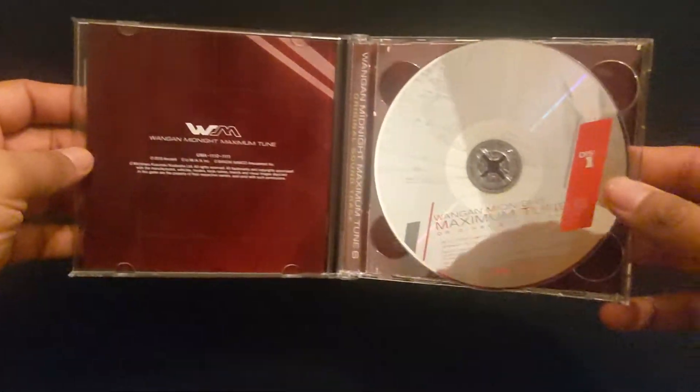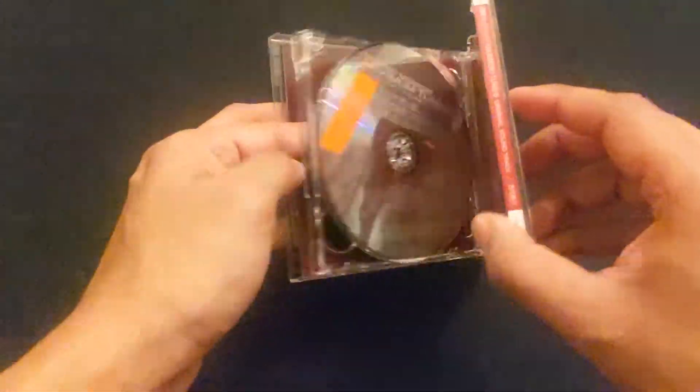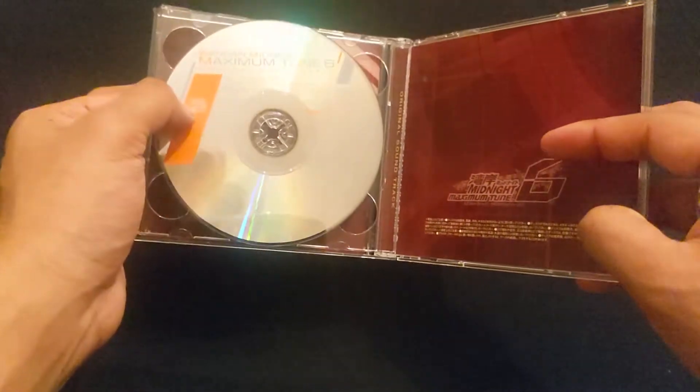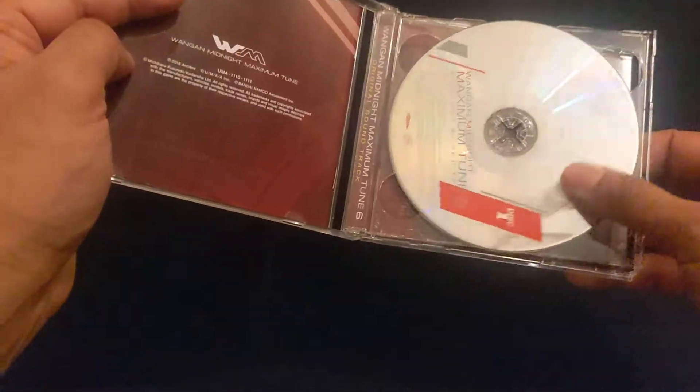Opening the CD, the color scheme fortunately stays the same — all with one exception: CD2, which has an orange slit and the number 2 on it. Why they chose to do this, I don't know. They could have had the orange slit on the opposite side or a red slit on the opposite side, but they chose to go in this direction.